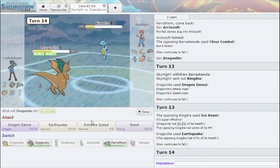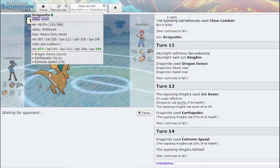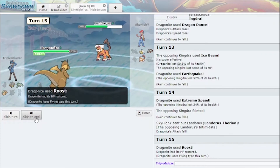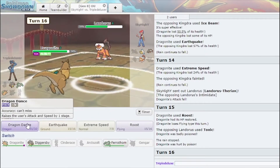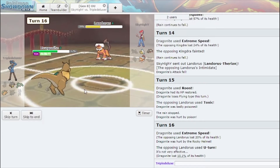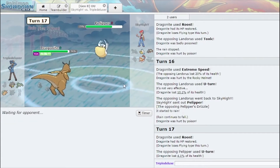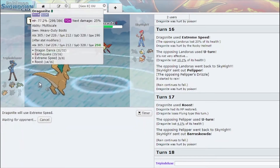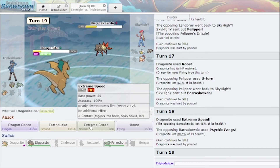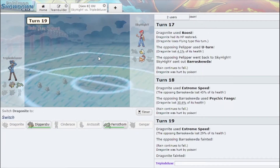I'm going to Earthquake here because I'm pretty sure I eat that and I can Extreme Speed this. Let me Roost and see what he wants to do — as he Toxics me. Extreme Speed here. That is very defensive, but I honestly can just win here. I'm going to Roost, then Extreme Speed. Beartic is good damage. I can just click that again — Beartic is gone, Ferrothorn wins.